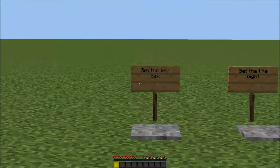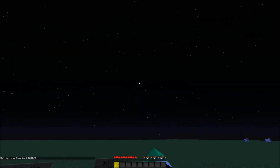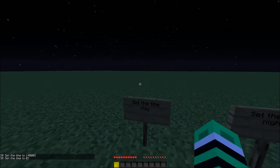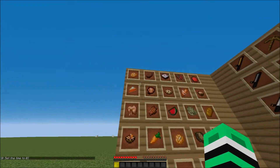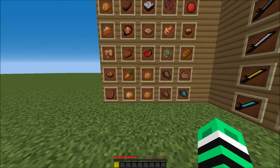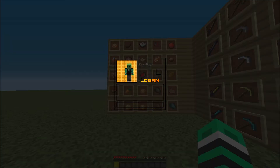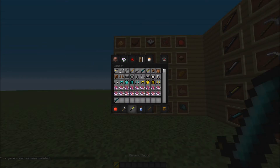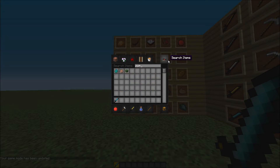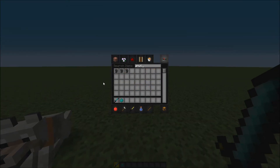And now we'll go set the time to night. It looks like this — it's kind of beautiful, a different shade. It's cool. I'm gonna get a diamond sword and just get a zombie, because I hate zombies. Then we'll get an anvil, and we'll get Sharpness Five.